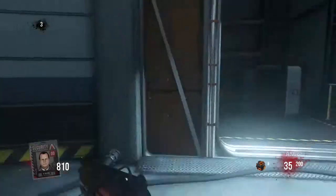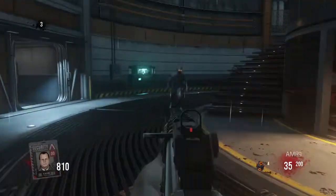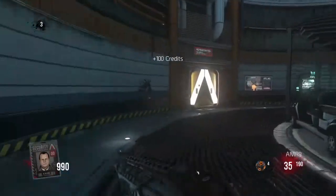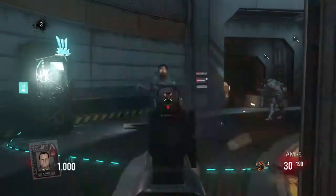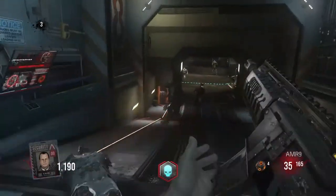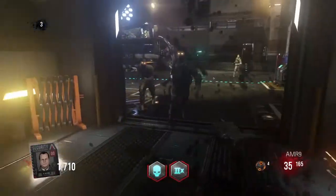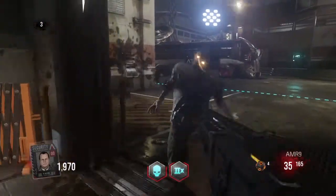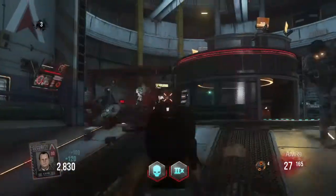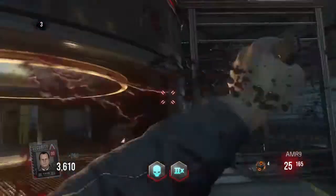Now we're skipping over to gameplay where I have opened the first door, which is generally the place everybody goes when they start playing. On the walls there are these little green things — sometimes you can go by and pick up some credits, which are basically the equivalent of points. Power-ups are returning, and most of them are about the same as the ones in Treyarch Zombies but with different names. I've got the equivalent of insta-kill and double points on, which is known as hyper-damage and multiplier.